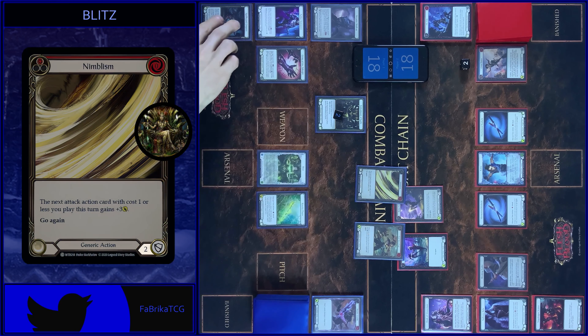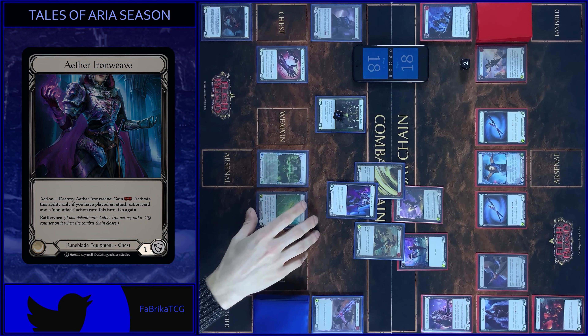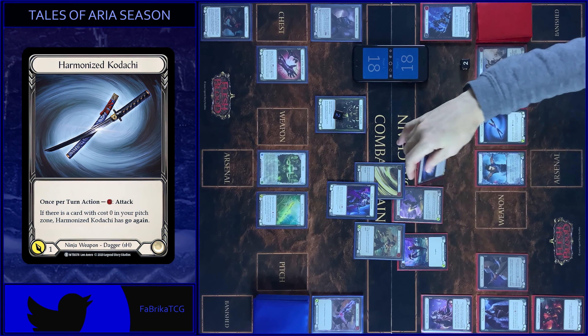I block five — two here plus two from Embodiment of Earth token, and one here. Then attack with Kadachi. Pay. One with Go Again. No block, any reactions? No, take one. Another Kadachi. Pay. Block two. Any reactions? No. And attack with Screen Dance. One damage. No block, any reactions? No, take one.